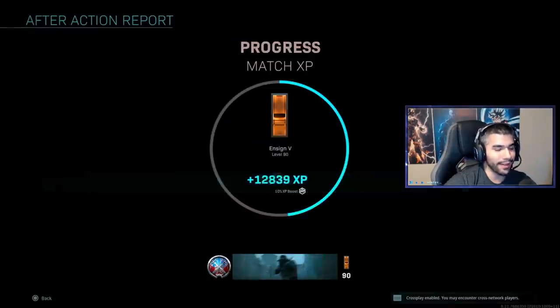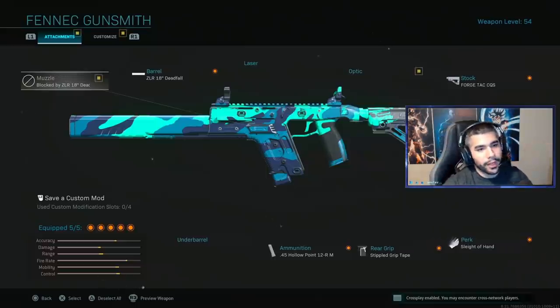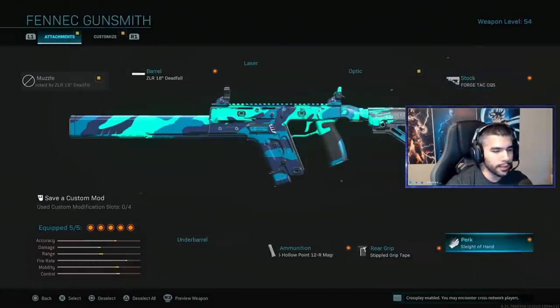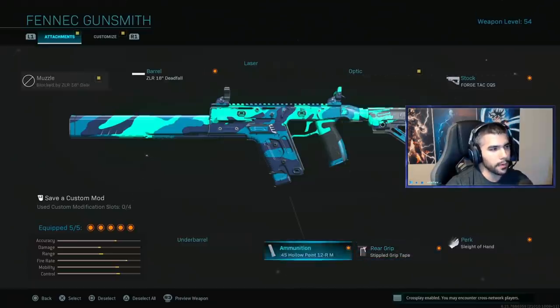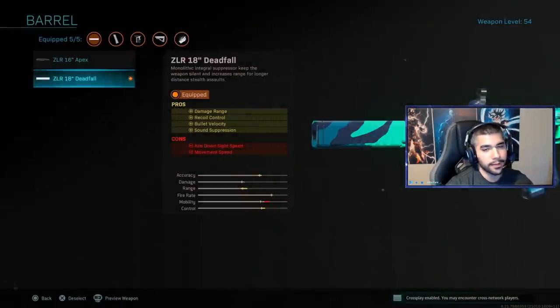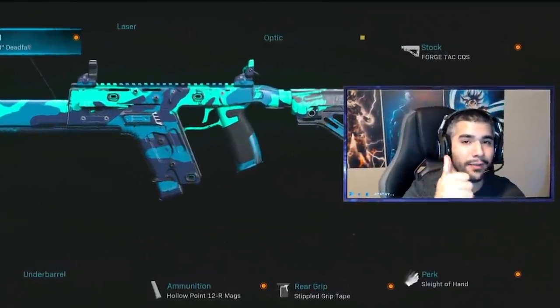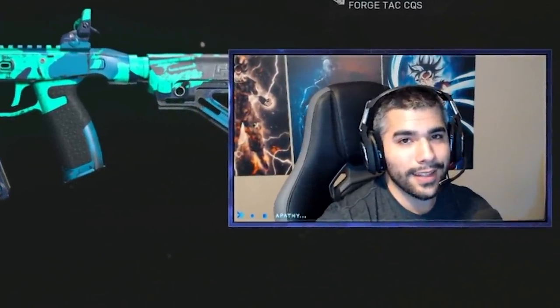For the people wondering what attachments I was running: I've done a lot of testing and tried multiple different sets, and I feel this one is probably the best. No stock is really good on subs but it felt weird close up. I feel like this stock is the best one. You need Sleight of Hand, the 12-round mag — the barrel with the silencer is very nice. This is the class I ran. The two-shot vector is insane, man. Make sure to like the video, subscribe to the channel — hope you guys have a wonderful day, peace!